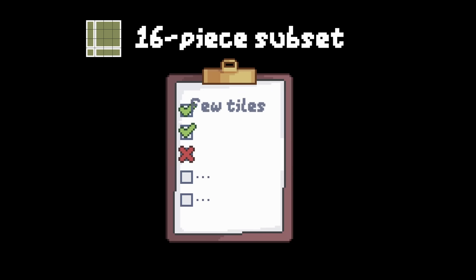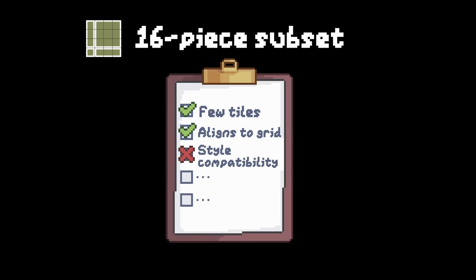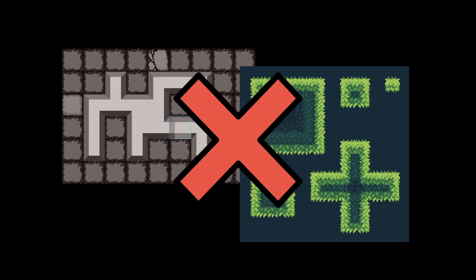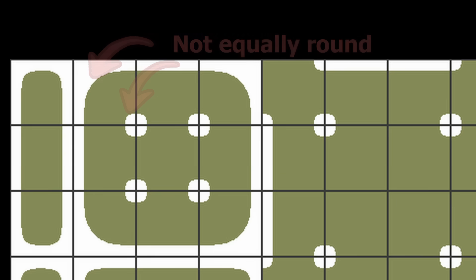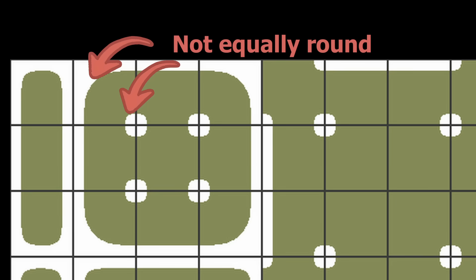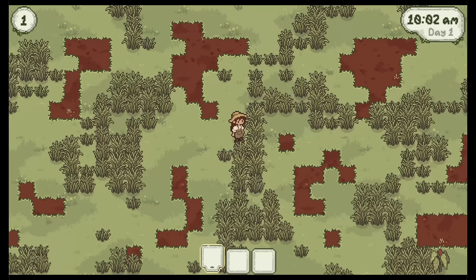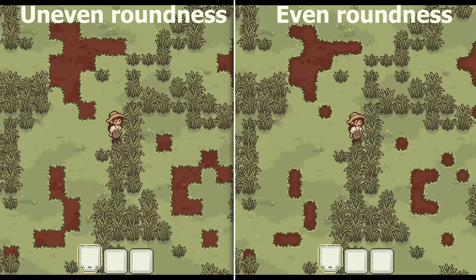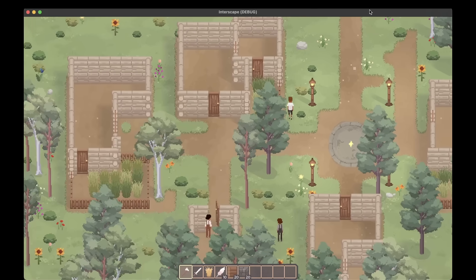This 16-piece subset is quick to make and is aligned to the world grid, but might not be compatible with all art styles, especially those with detailed inner corners. Another consideration is that it is pretty hard to achieve equally rounded inner and outer corners with the last two options. It definitely comes down to personal preference, but I do tend to prefer the look of perfectly rounded tiles, especially for paths.